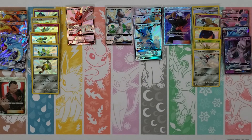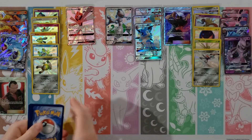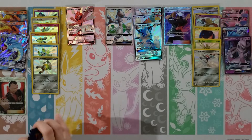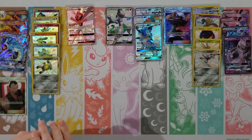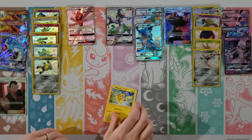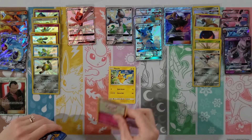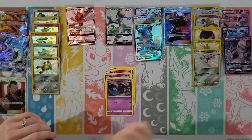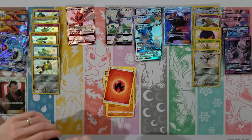Magikarp, Geodude, Clefairy, Eevee, Ekans, Grass Energy, Magmar, Charmeleon, Jinx — my rare is a Mr. Mime — and then an Arbok. I was actually expecting something there. I'm still excited about your Guzma though. Alternate Art Guzma from Burning Shadows. The Cynthia is really cool too.